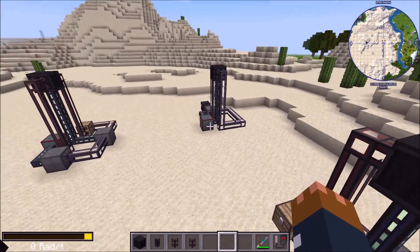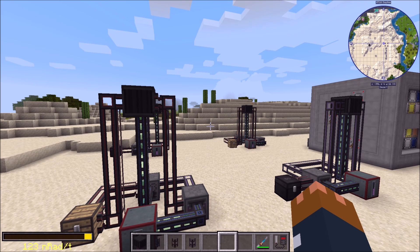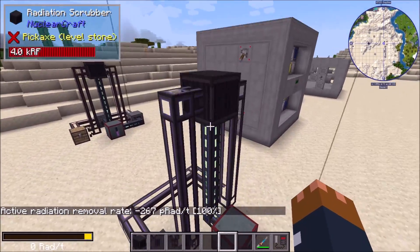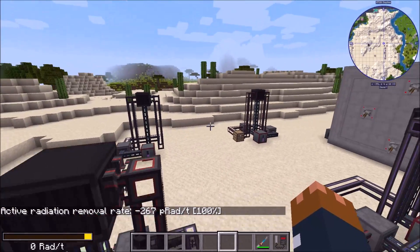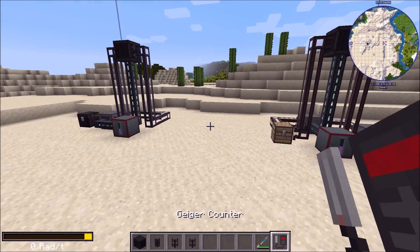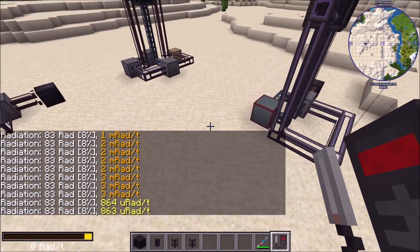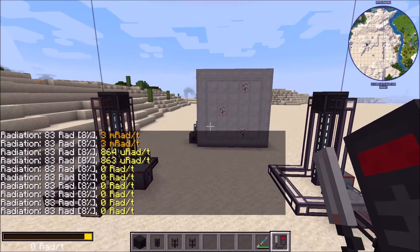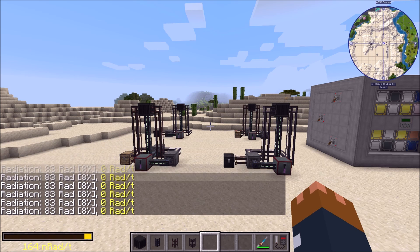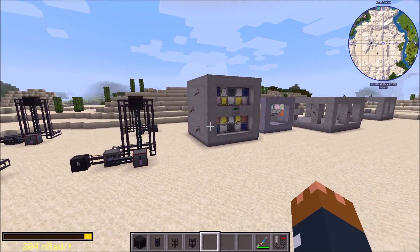Previously, since 12.5% times eight meant you needed about eight scrubbers, pipes would often drop you slightly below 100% efficiency. Now that non-full blocks are ignored, you can easily hit the full efficiency. You can see this example setup here — looking at this area, the actual radiation is about two or three millirad, and these four scrubbers are able to bring it down to nothing pretty effectively. And that's the new radiation scrubbers — hopefully a bit more interesting than the old ones. Thanks for watching and I'll see you in the next video.